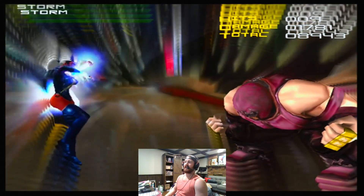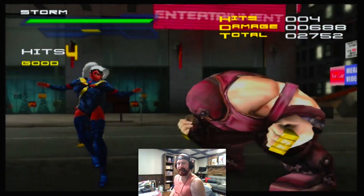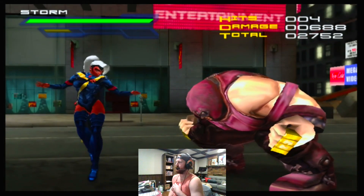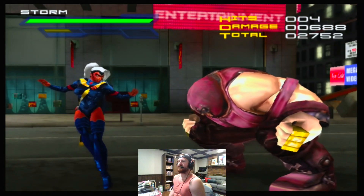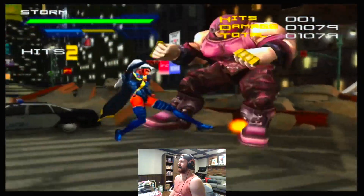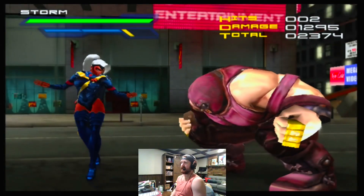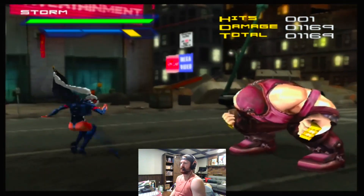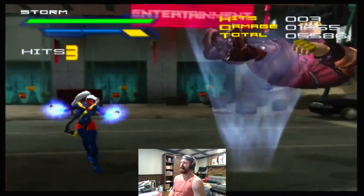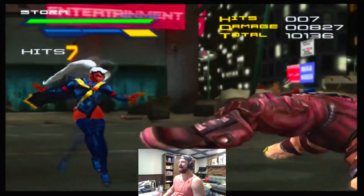We could have used this and then done our level two lightning blast. This is an incredibly powerful bit of tech for Storm. I think if we had ever played this game competitively — despite her having featherweight defense, I think she has the lowest defense in the game — she would have been a powerful character in the right hands, especially with movement drills, being able to force this, and having the easiest infinite in the game, which is just dash and back.